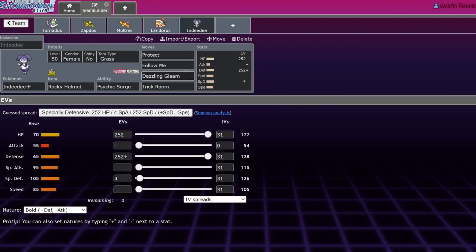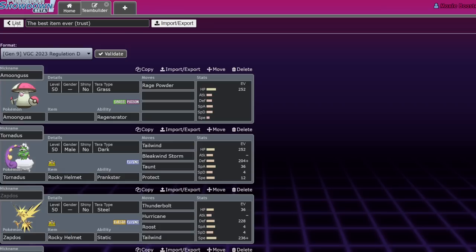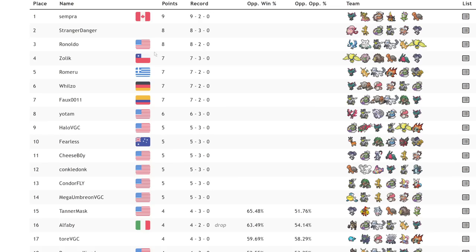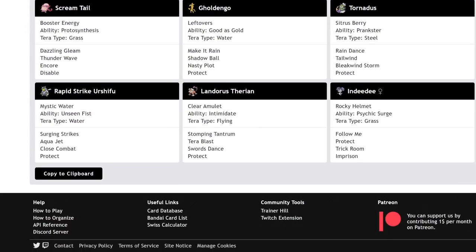The final one — I wanted to mention it because Indeedee-F is the goat. Rocky Helmet Indeedee-F. A lot of Indeedee already just run max HP, max Defense, because its Special Defense is fine enough and it's not really doing anything offensive. Psychic Surge will protect your teammates from Aqua Jet, Sucker Punch, etc. — specifically the Extreme Speed Dragonite, the Fake Out Rillaboom, and Sucker Punch from Chien-Pao. Indeedee-F will tank hits effectively and redirect hits into it with Rocky Helmet Follow Me. You also have access to Trick Room and Imprison. In fact, second place had a Rocky Helmet Tera Grass Indeedee-F.